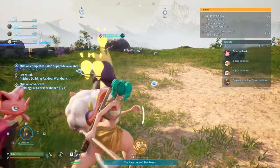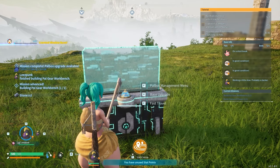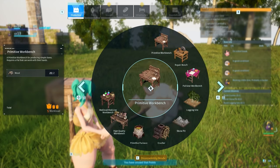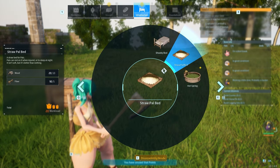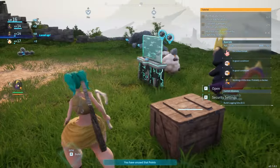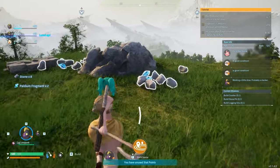And now we are level six. Build a crusher, build a stone pit, and a lodging site — those are gonna be probably the most helpful stuff. So we got a logging site here. I need more wood and paldium. There's some paldium — a ton of paldium over here.